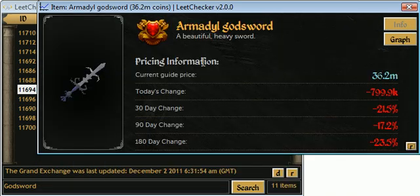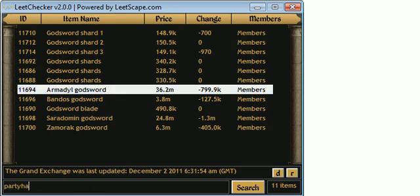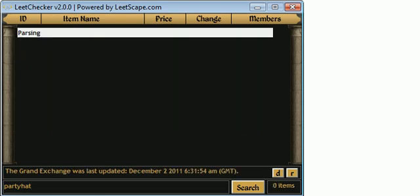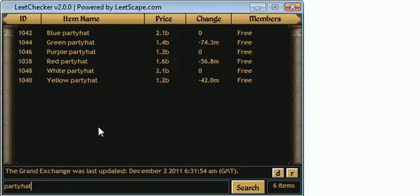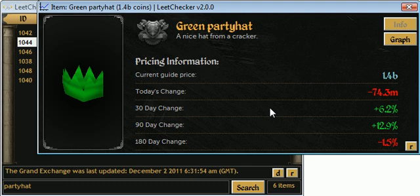So we'll click back to info, and this is basically it. Every item is different — I'll try and show you a different search. We'll do party hats. We'll go with one with a big change in price, so we'll go green. As you can see here, it's a free item because there's the grey bar there — obviously, as you can see, it's free. The graph is there as well.